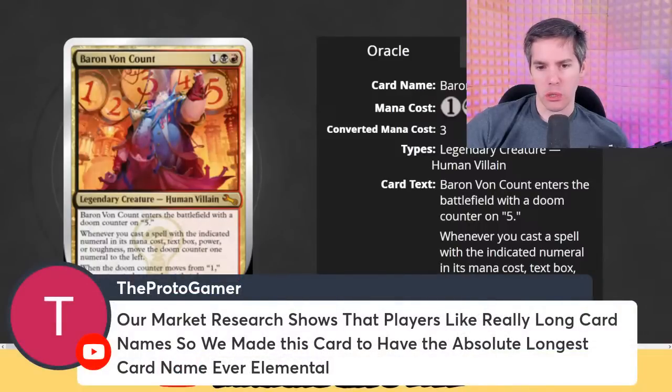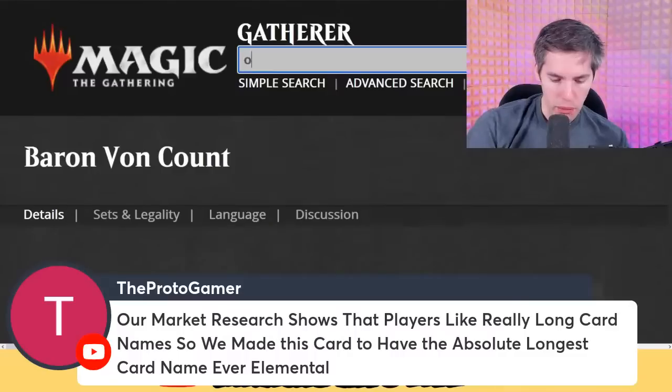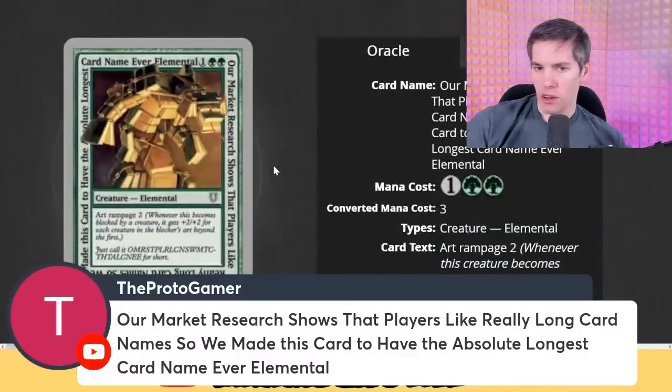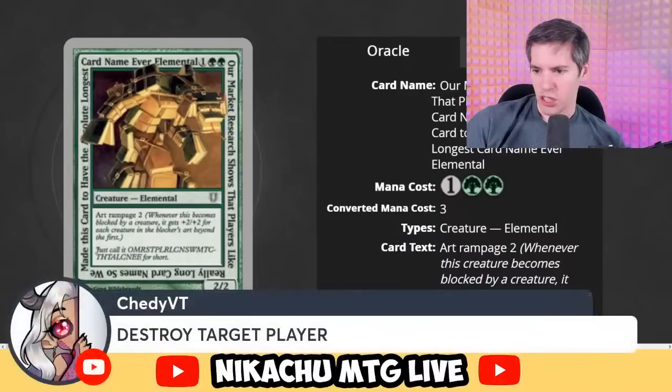Our Market Research Shows That Players Like — long name. It's green, green, one generic for a 2-2, Art Rampage 2. Whenever this becomes blocked by a creature, it gets plus 2, plus 2 for each creature in the blocker's art beyond the first. No — it doesn't work. That's too open to interpretation. You can destroy target player though.